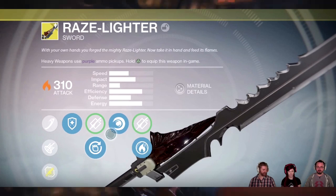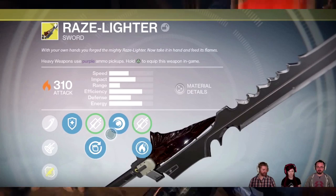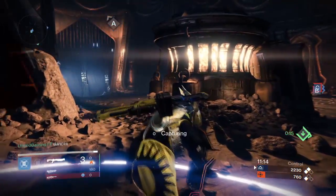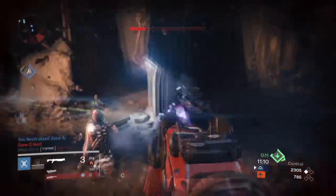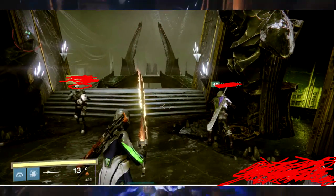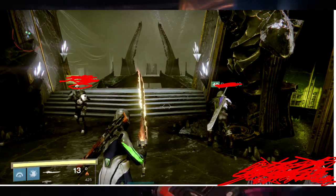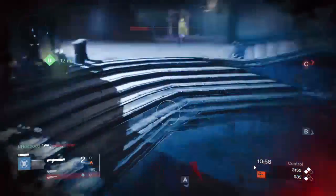Right here is the first sword — it's the solar damage sword, it's called the Raze Lighter. The perks are just the main perks that you'll see. It's basically like any other sword you'd find from the Crota raid, just with perks you'd normally see from there. And right here it's actually being held, so this is the actual gameplay from it.